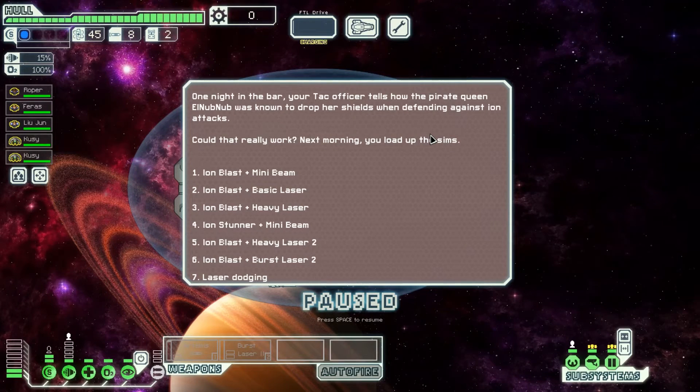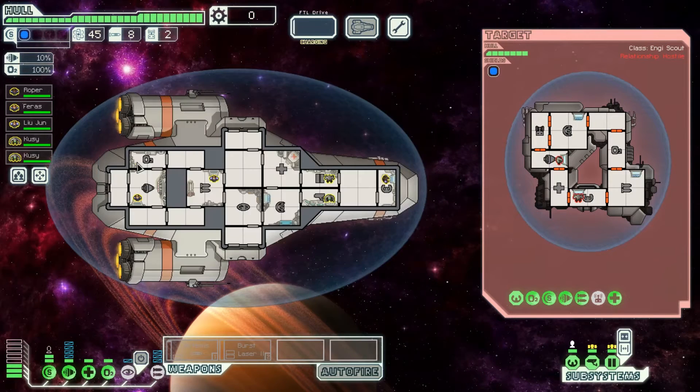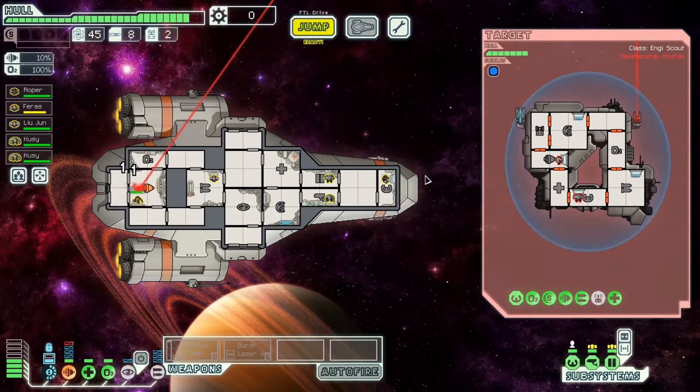In this episode, we'll look at ion dodging. I'm going to start with a simple example where we have an ion blast and a mini beam. This ion blast is firing at 8 seconds and this mini beam is firing at 12. So if we don't do anything special, the ion blast is going to hit our shields and then the mini beam will do damage, just like so.